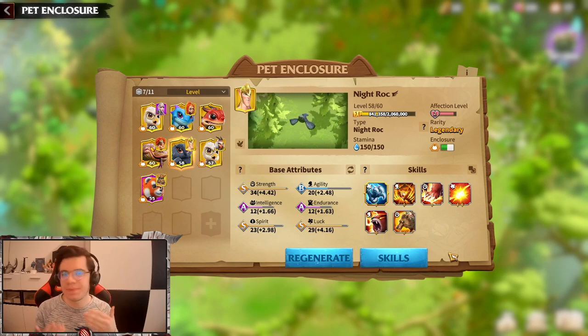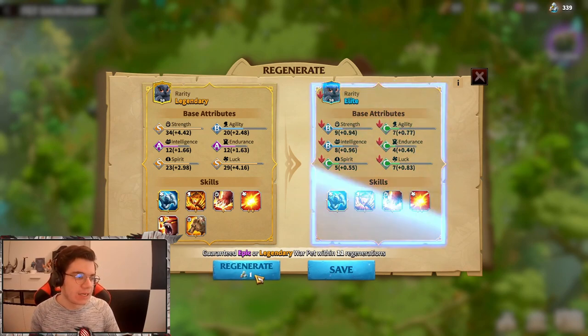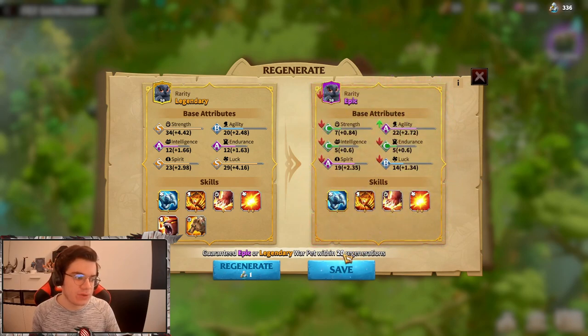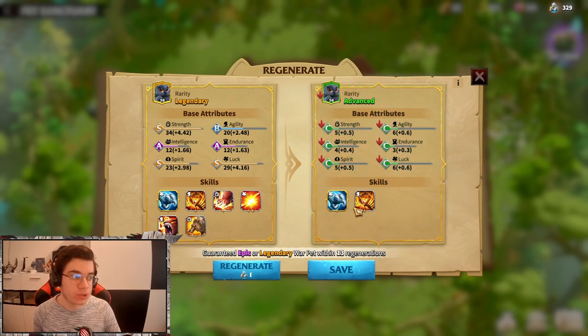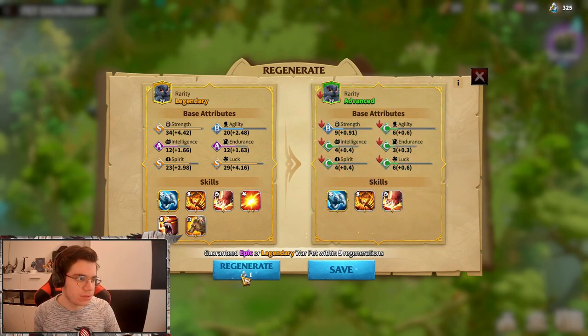It depends on your luck obviously. When you regenerate, it requires potions — every 20 regeneration potions if Epic or Legendary. As you can see now, for example an Epic with four skills is not great. Let's do some more — maybe we get one with six skills. It is possible even with lower rarity ones to get a lot of skill slots. Here we have an Epic with five skills.